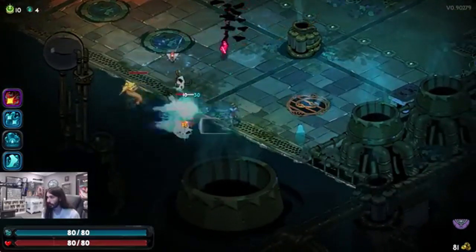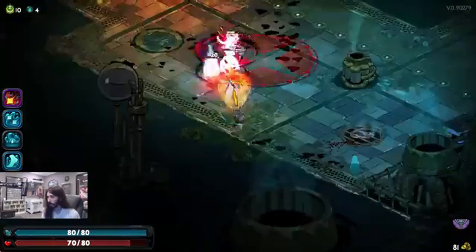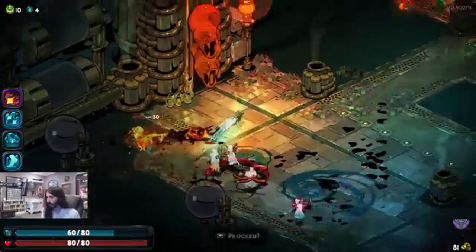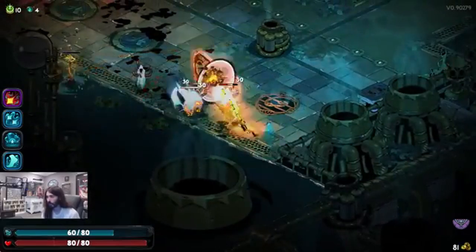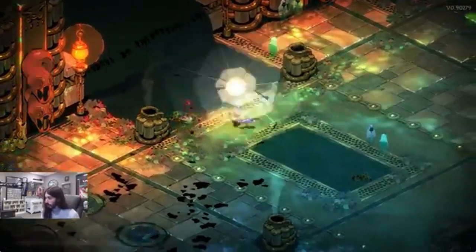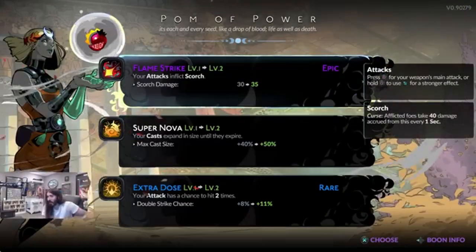One of the most reliable methods for obtaining extra death defiance charges in Hades 2 is through unlocking and upgrading the Eternity Arcana card. Eternity may not be the cheapest card to unlock, but 4 grasp is a small price to pay for its benefits. At its lowest rank, Eternity allows players to start a run with 1 death defiance, and when fully upgraded, it offers 3 death defiance charges, making it a game changer.